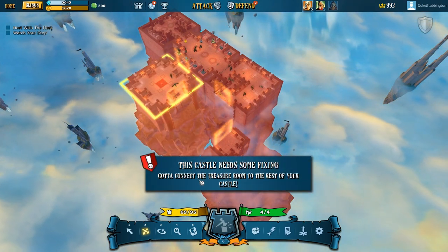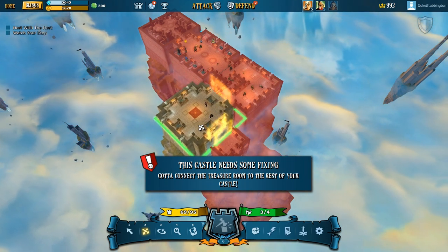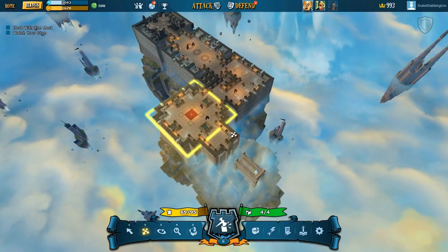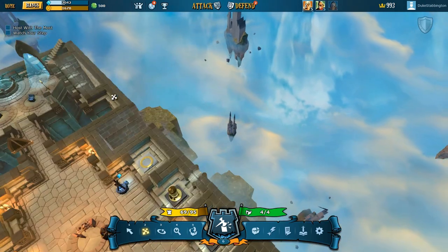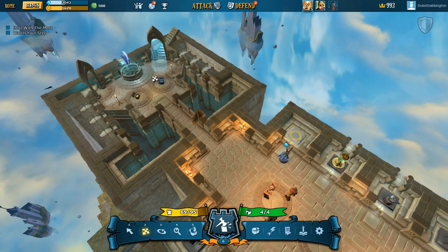This castle needs some fixing. Got to connect the treasure room to the rest of your castle. This is where you start, down here. So this is the treasure room — this is where you need to get to to win the prize. So I need to stop people from getting here, essentially.